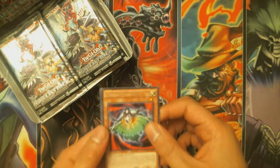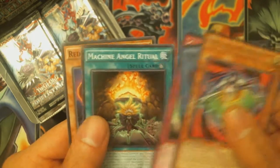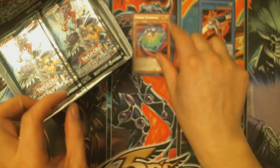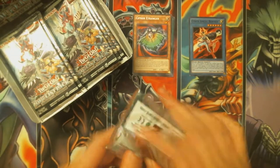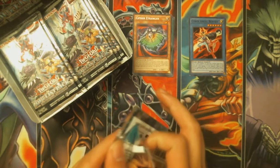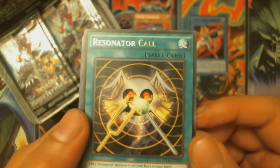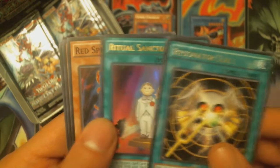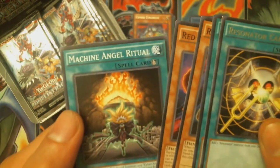First one we got Cipher Entranger, Cyber Angel Benton, a holo Cipher Bit, Machine Angel Ritual, and Red Gardener. I like the Cyber Angels — we'll put the holos over there for now. Next pack: Resonator Call, Ritual Sanctuary — pretty good card for the Cyber Angels and any light ritual — Red Sprinter, Red Gardener, and Machine Angel Ritual.